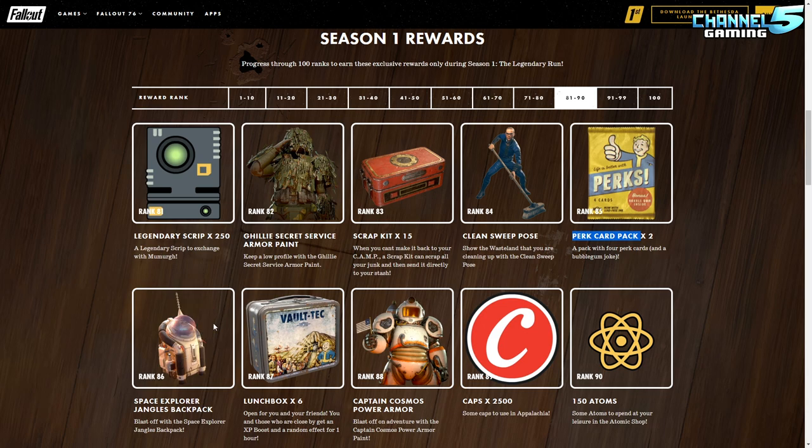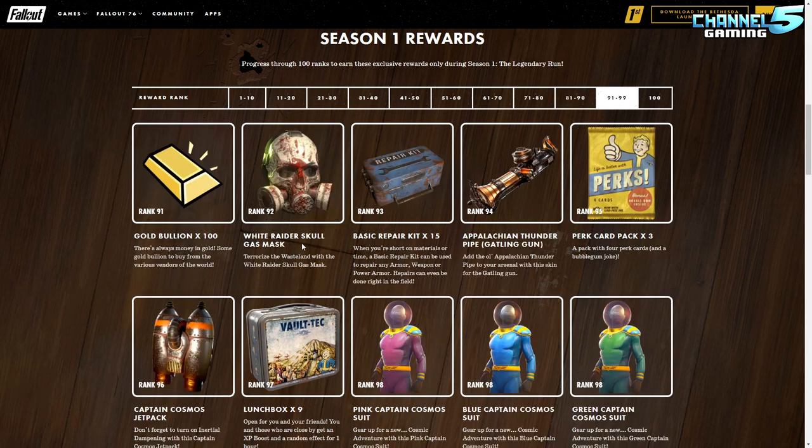Ghillie secret service armor paint, scrap kits, the clean sweep pose — doing it like he's playing curling, amazing — perk card packs, and the space explorer Jangles backpack, which is really good and will look great with space suit outfits. They just released a space suit outfit on the atomic shop. Then at around rank 85-87 we get the Captain Cosmos power armor skin — that's the coolest power armor skin right now in my opinion, it's a complete redo, it's amazing.